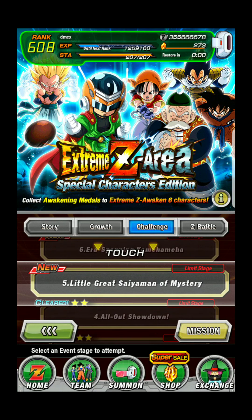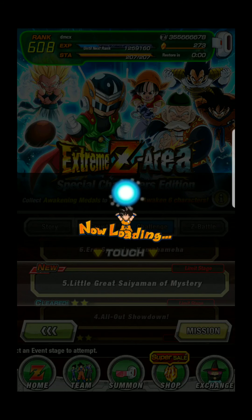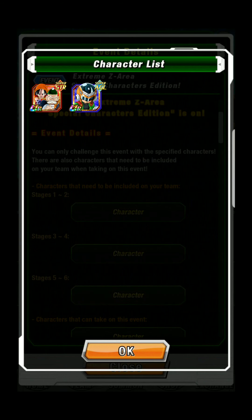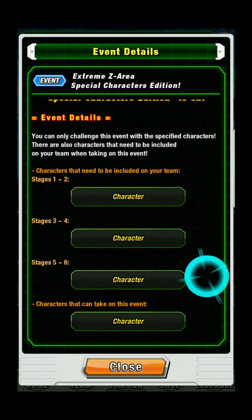We've got two new stages for Extreme Z Area Special Characters Edition at stage 5 and 6 for the hot open Master Oceania Pan. Grandpa Gohan, Pan, and Trunks - it's a great Saiyan lineup.